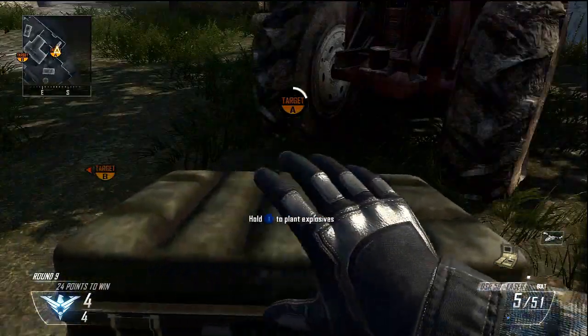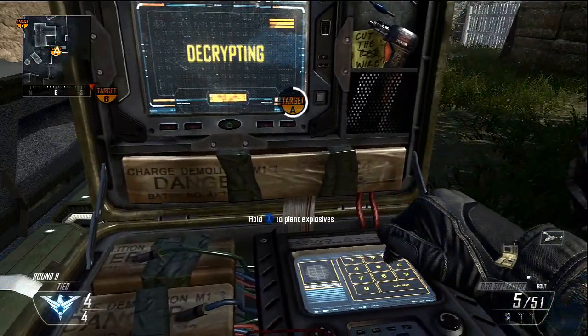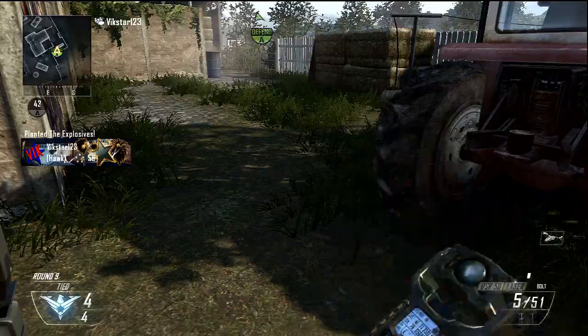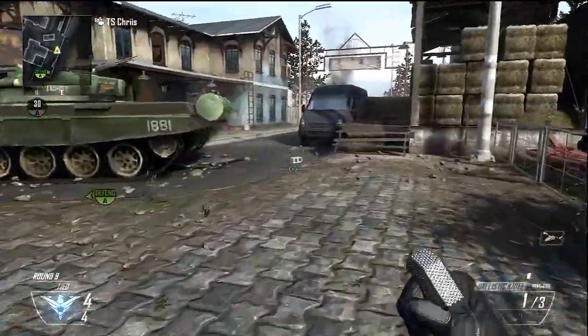Hey guys, it's me vixx123 with the first episode of Black Ops 2 bank shot bomb spot tutorials. We're on Standoff — this is the spot for the A bomb site plant, as shown. Drop a ti down and then head over to this rooftop here.